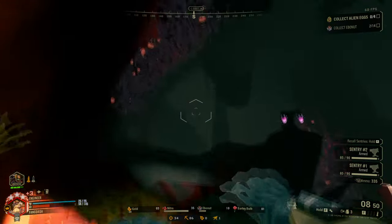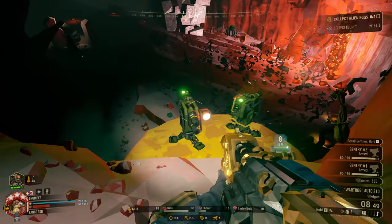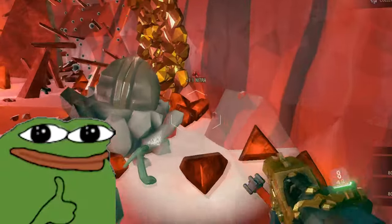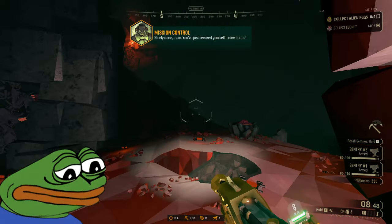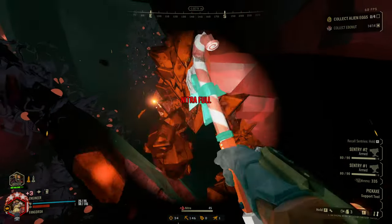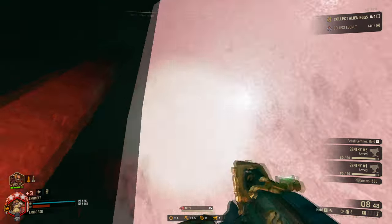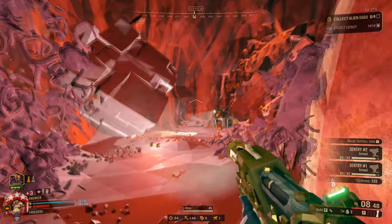How does turret whip work? Does it just shoot in the direction the turret is aiming? That's pretty cool. Oh look, I got a resupply. It's at Hazard 6 times 2. Alrighty, I guess I'll give turret whip a try. Maybe it'll be good. I'm surprised they didn't just make turret whip an overclock — I guess it makes more sense that it's a gear mod.